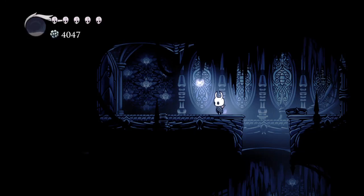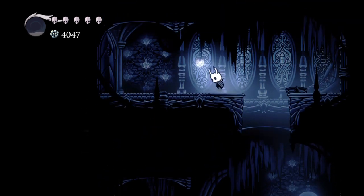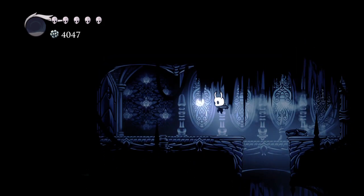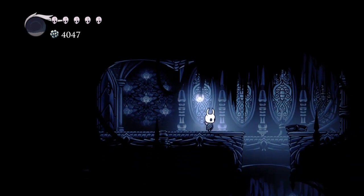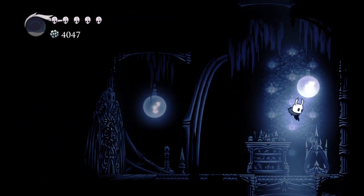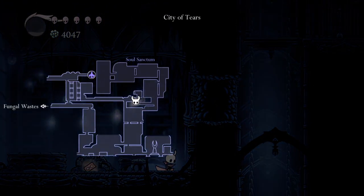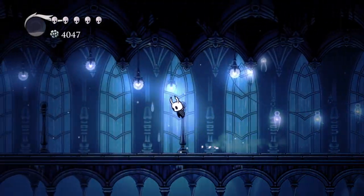Hey everybody, welcome back to another video, and today we're going to be playing some more Hollow Knight. In the last video I said that I would start recording if I did come up here and was able to do some sort of skip. Unfortunately, there seems to be a door blocking the way, so I can't get in here early. I'm just going to drop down from here. I kind of just used this thing to kill myself so I could get up here using a Shadesoul — sort of a speedrun tactic, but unfortunately it didn't work since there is a door there. So we're just going to go ahead and explore the rest of this area.